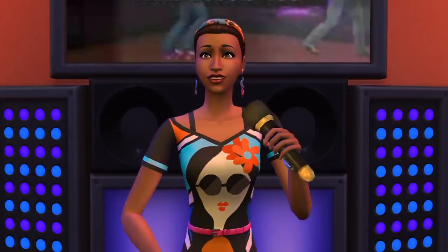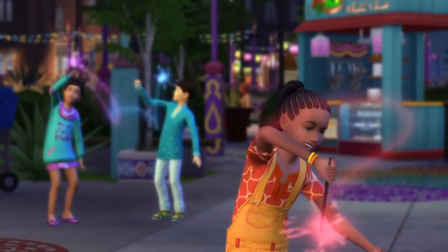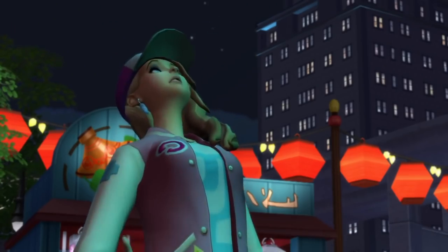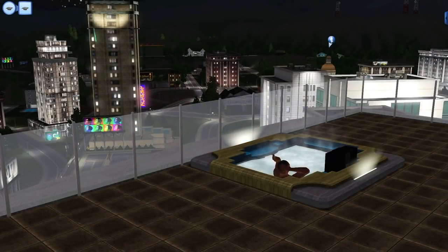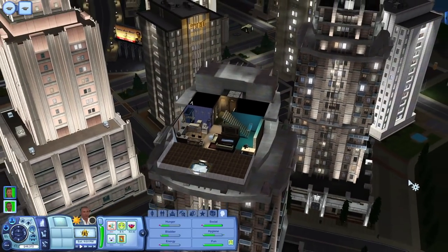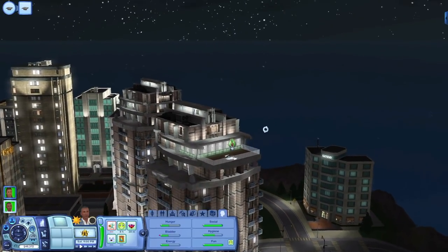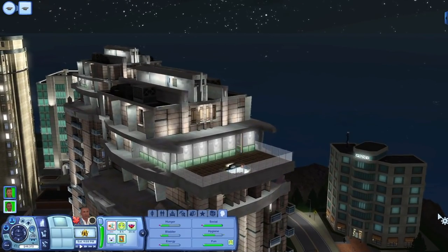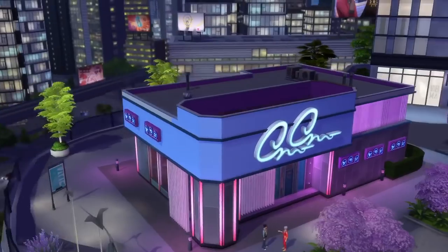So the first idea I want to bring up is having apartments in any world. This is what should have been possible from the beginning, even though it is still called City Living. We've been able to have apartments in any world in The Sims 2 and The Sims 3, and I think we should be able to do that in The Sims 4. Whether we get to make any lot we want into an apartment like in The Sims 2, or if they were restricted to shells like in The Sims 3 but we could place those shell buildings in other worlds, at least that would be an improvement over what we have now.